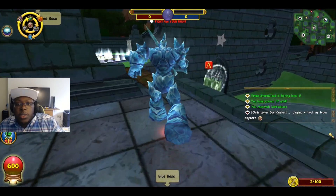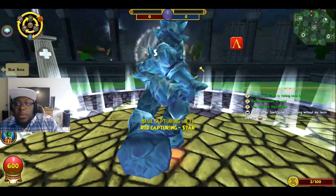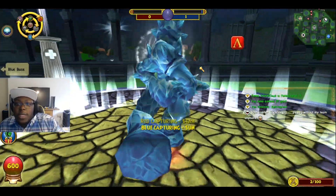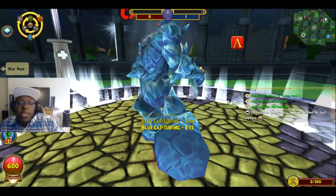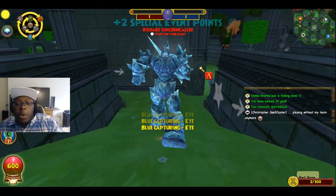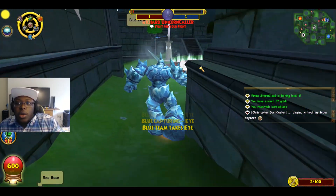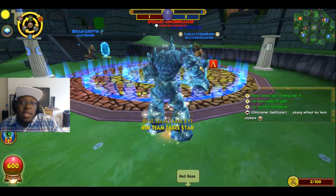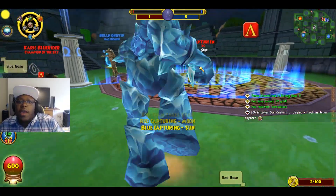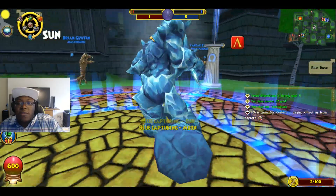Now that we've picked our beast form, look at the map in the right-hand corner of your screen and go capture these objectives. There are about five objectives — four outer objectives you can capture to get points. The more objectives you capture, the more points you get. Now that we captured the star, let's go do sun. The tip is to not really go into every fight — you want to measure your battles out and know what you can and can't fight.